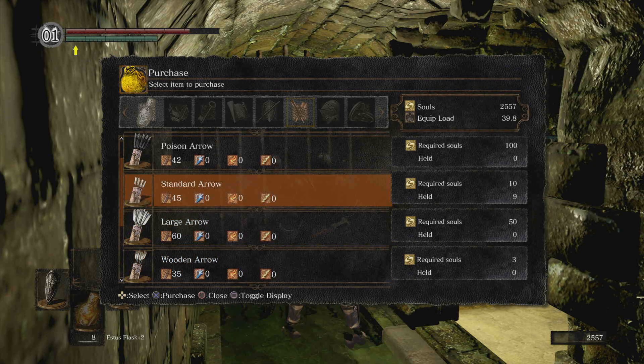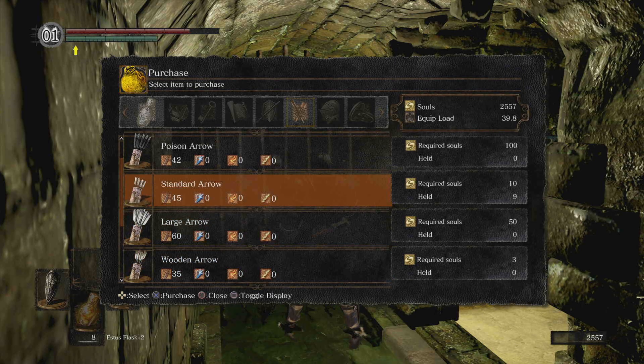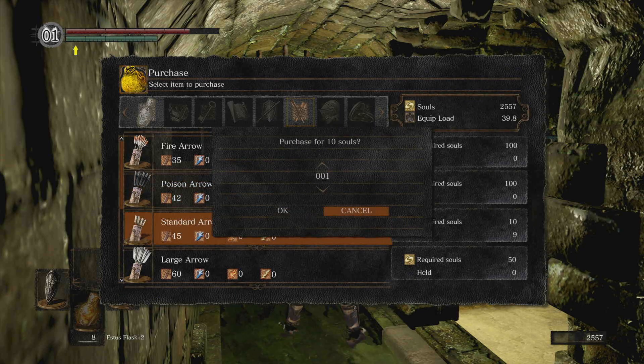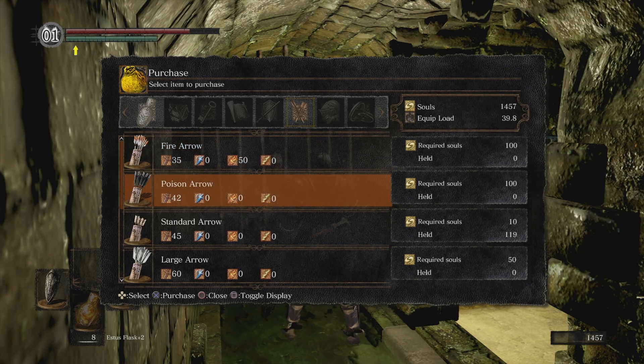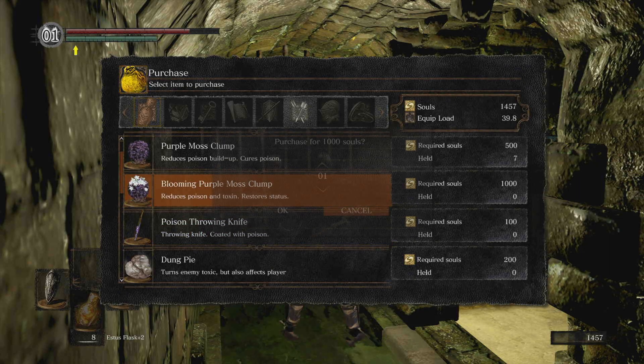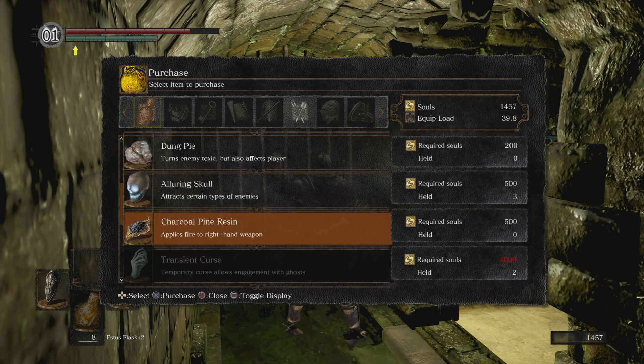The thing we're going to need later is poison arrows, and we used a whole bunch of our other arrows, so we might just invest and get a whole bunch right now — I'm going to get 25 of those. We'll come back for the poison arrows. We don't do that much more damage with large arrows, so we'll just go standard — we'll get 100. We want fire arrows eventually, but they're kind of expensive, so we're going to hold off. Toxic is absolutely brutal, but those are 1,000 — we're not going to grab those.